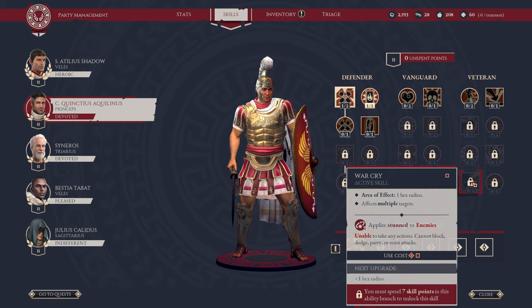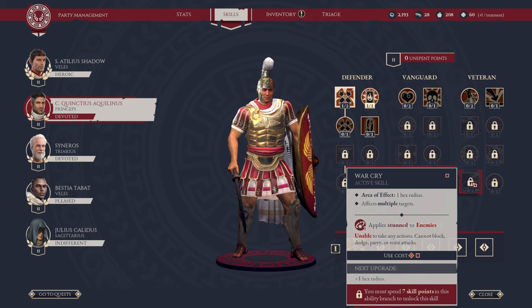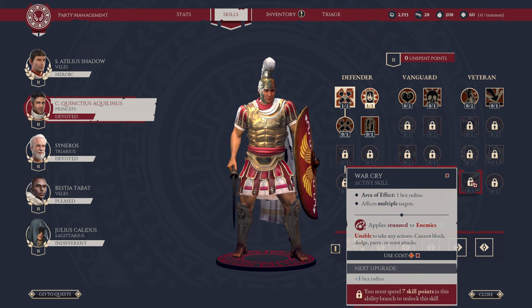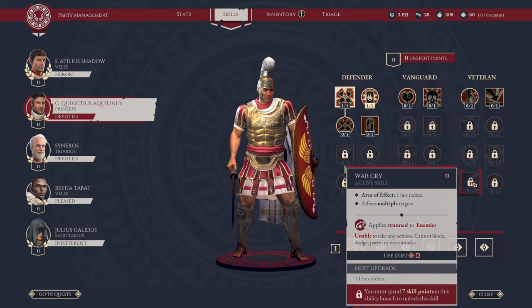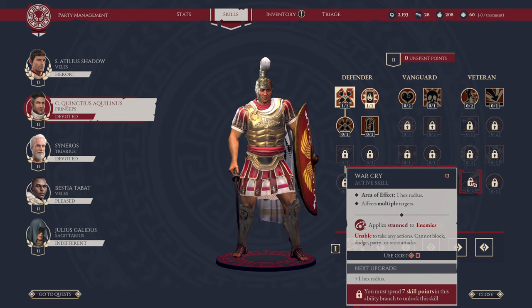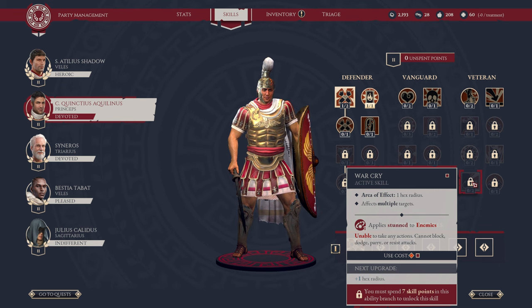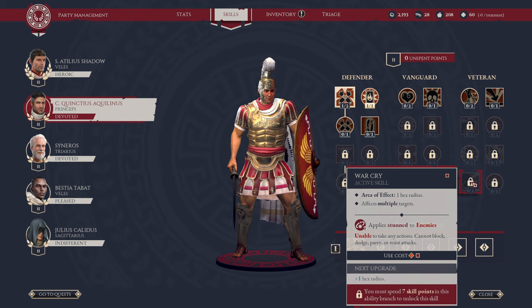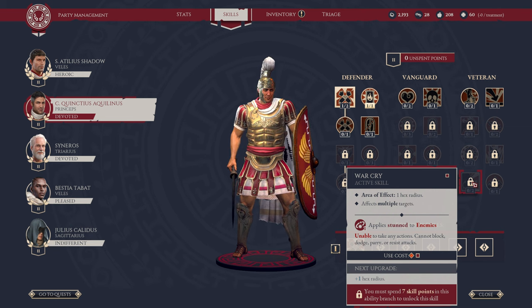And finally in this vertical, we have War Cry. This is a one-hex radius, affects multiple targets, applies Stun to enemies. It's a one-use per engagement and requires seven skill points. The upgrade allows you to go to plus one hex radius, so then two hex radius. This is something where you really want to have your character out there surrounded by enemies so you can stun them.